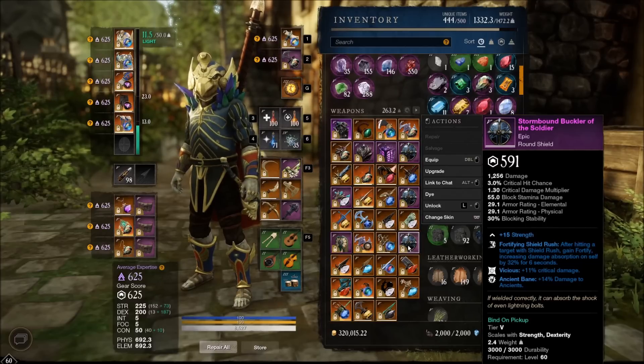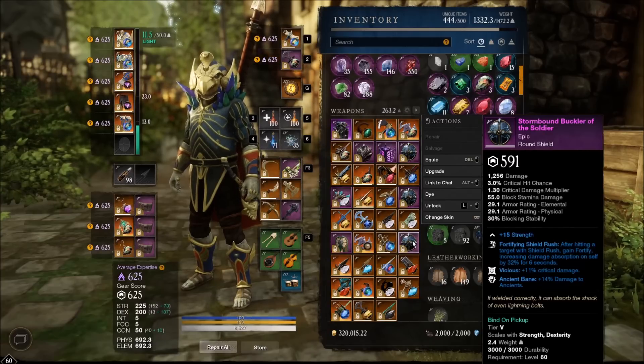This is the best in slot DPS shield in the game for ancient content. It took me three or four weekly attempts to get this, so in total it's been about two to two and a half months. Star Stone only comes on mutation once every few weeks, and this was the fourth week of doing mutated Star Stone trying to get this buckler. I was just going very unlucky, so I'm happy to finally have it.